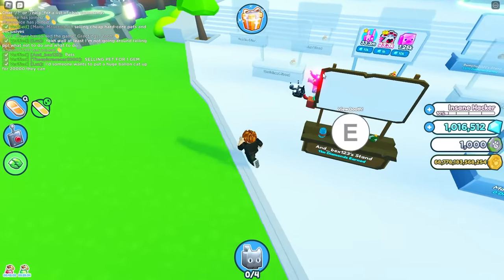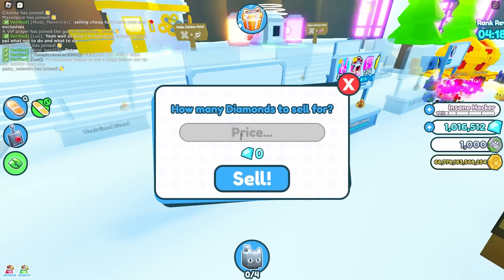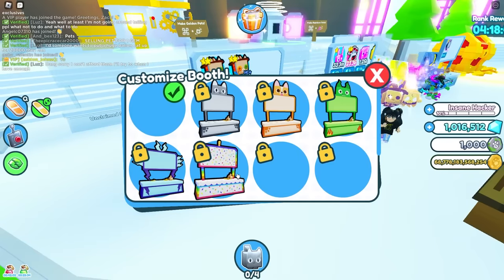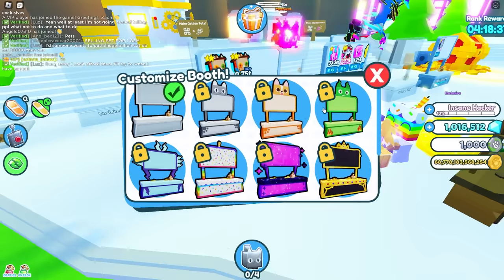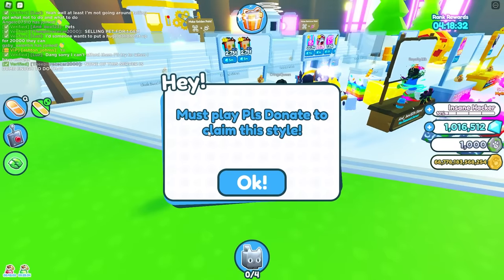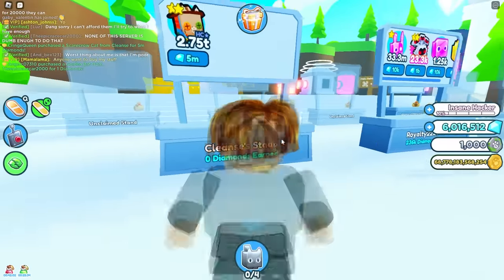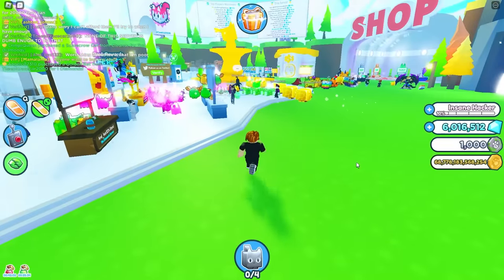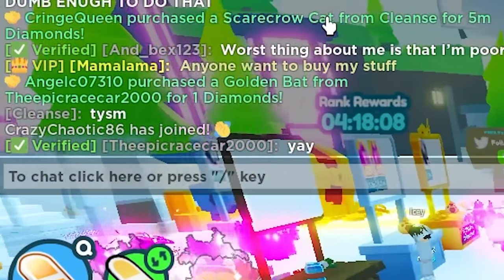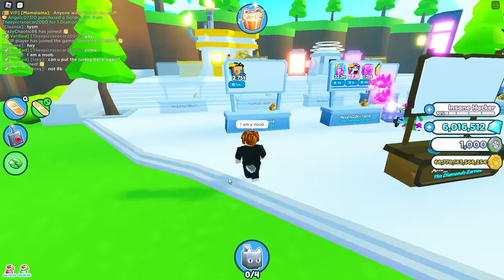I feel like the best spot for a stand is probably over here. I'm gonna put up the scarecrow for five million gems - I think that's a pretty good price. But I also want to see some boots. It says 'you must play Please Donate to claim the style.' Oh my god, someone bought my scarecrow! I have six million gems now - thank you so much! The Cringe Queen purchased the scarecrow!